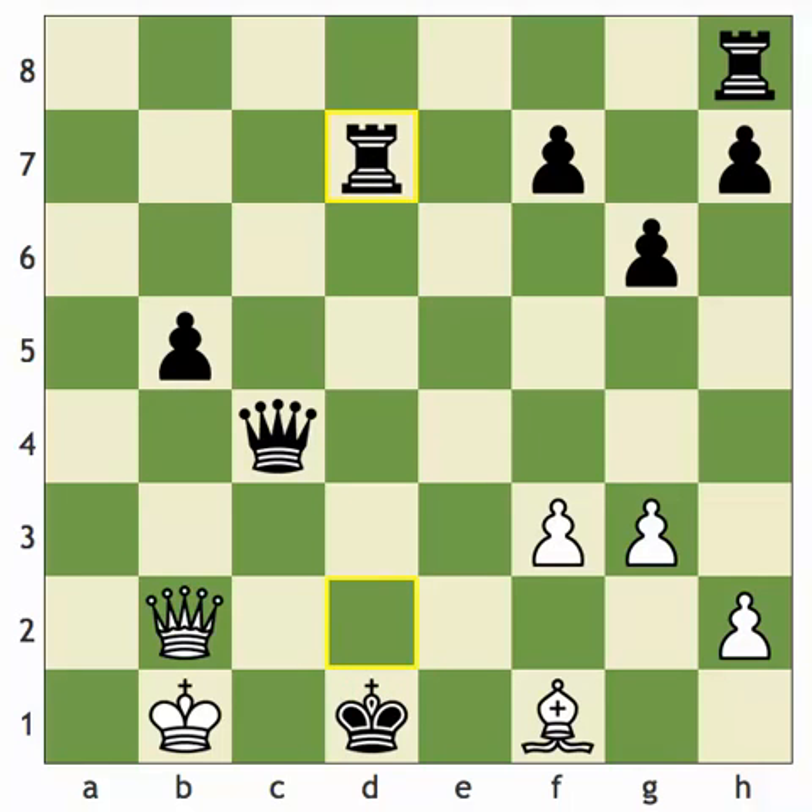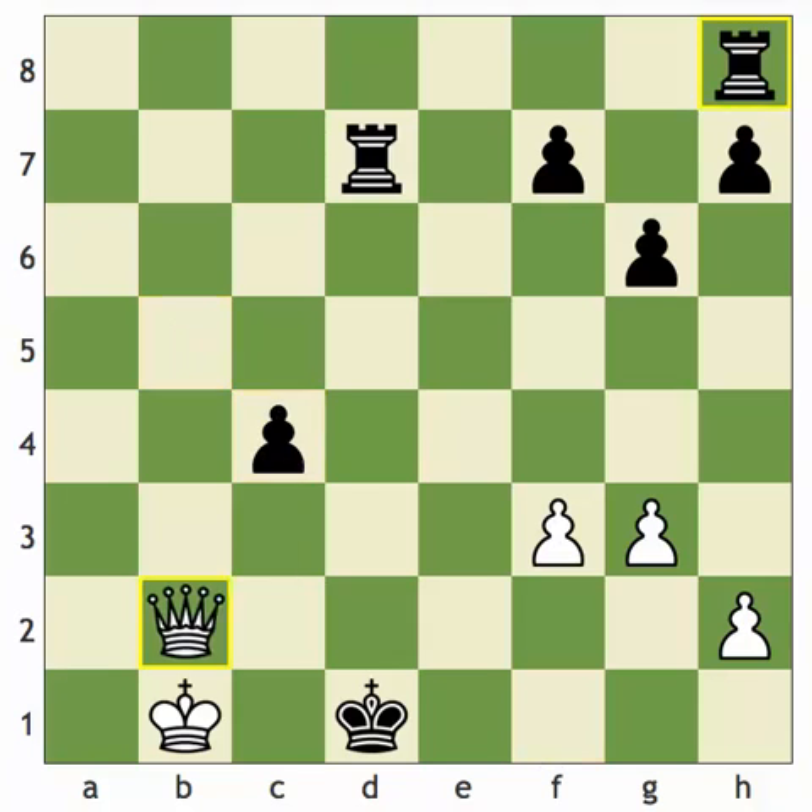Rook takes d7, and now the bishop is free to take the queen. And fortunately, when black takes back, white can go queen takes h8. And 17 moves after he played knight d5 on move 22, initiating this whole combination, white now has a comfortably winning position. The rest is technique — still not overwhelmingly simple, as black has a passed pawn that white has to deal with, but the position is winning with accurate play.